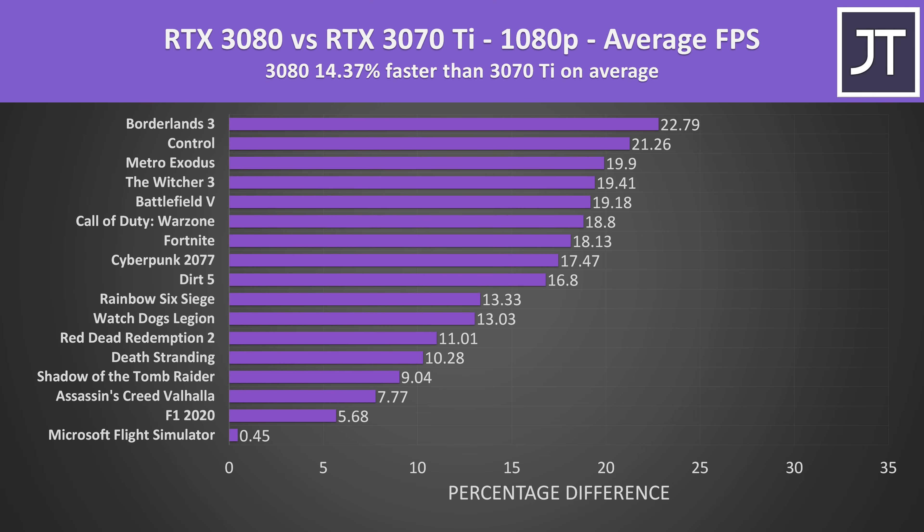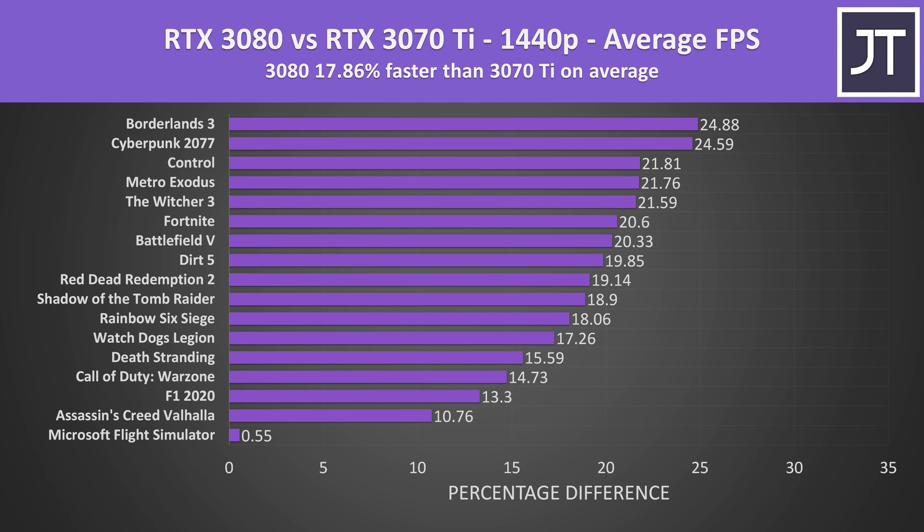Now let's look at how much faster the 3080 is over the new 3070 Ti. Starting at 1080p it's reaching 14% higher average FPS on average — a much larger difference compared to what we saw when comparing the 3070 and 3070 Ti at all three resolutions. The 3080 was close to 18% faster on average compared to the 3070 Ti at the higher 1440p resolution, with around 8 games reaching 20% higher average FPS or above.